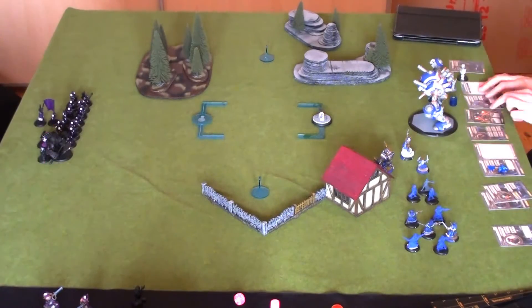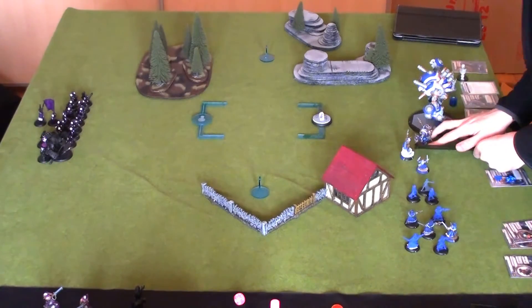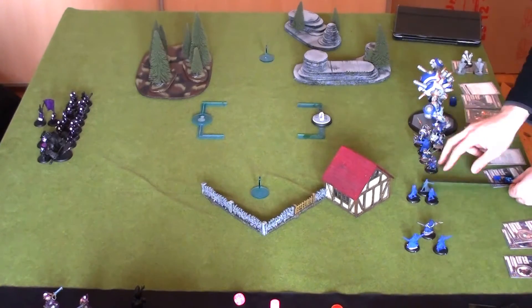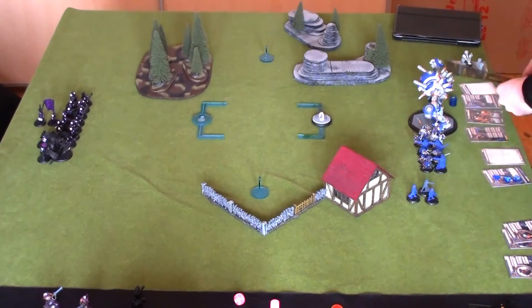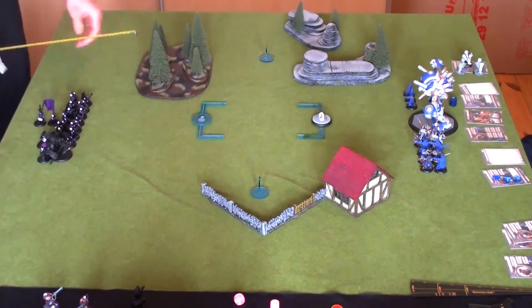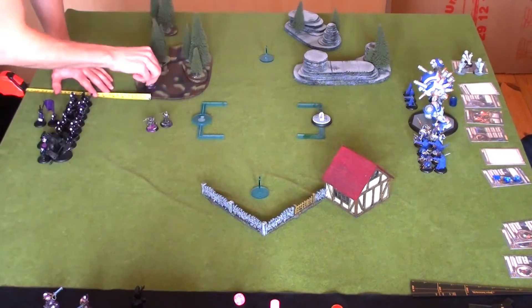Here's the setup — Khador decided to go first, and then Cygnar sets up. The core of the Khador list is the Winterguard Infantry Death Star, as people all know and love it.